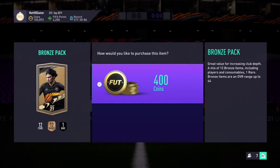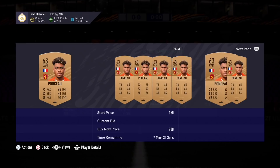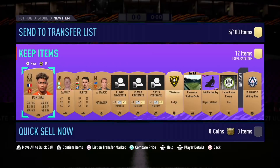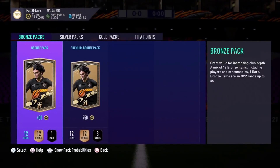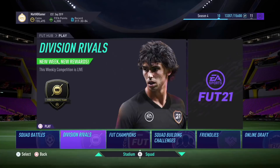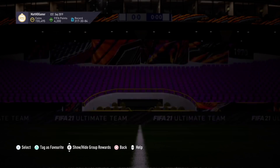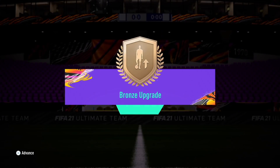First, you want to open a 400-coin bronze pack. If you get any players that do not sell, like this guy who's only 200 coins, store them in the club. If you do get any good players from the bronze pack, sell them so you make profit each time. Once you do a few of those bronze packs, go into the SBC section. Go into the bronze upgrade, bronze low to high. Submit and make sure you open this next silver pack.